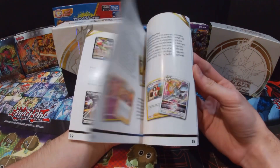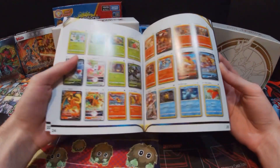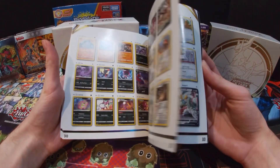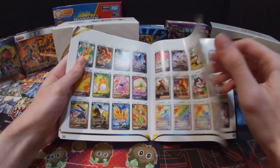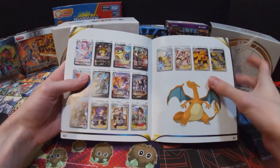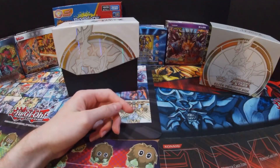First I'll take a look at the player's guide — this just gives a little bit of information, and here is the checklist of all the cards. Let's see — I'm gonna try and get any of the Charizards, that's what I really want to try and get. And so yeah, there are all the cards that you can get from this set.